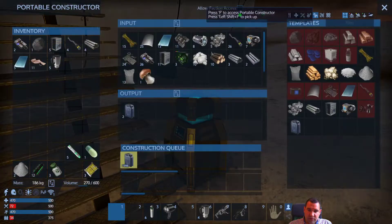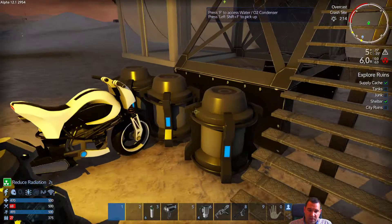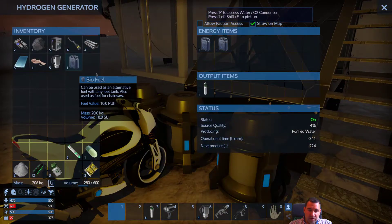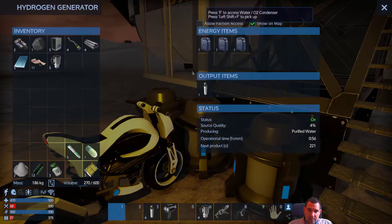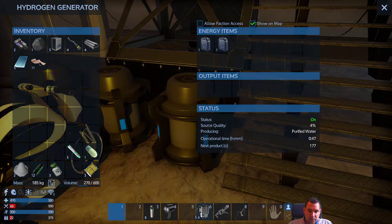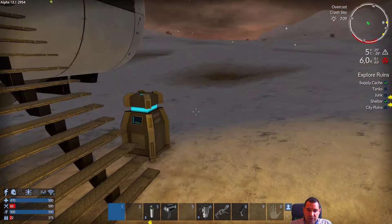Let's retrieve the oxygen — that's not a lot. We're definitely going to need another constructor. But I'm glad oxygen production is starting to kick in. We do have a couple of hot beverages we can still use.